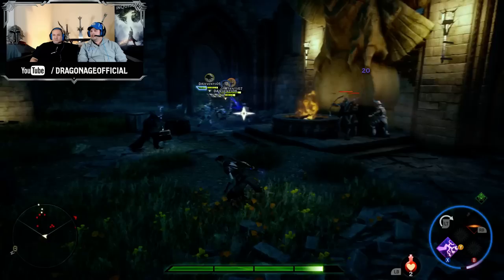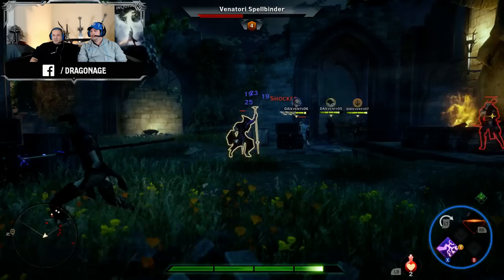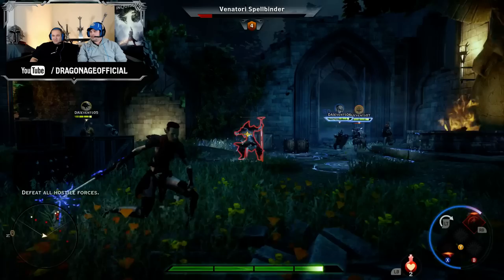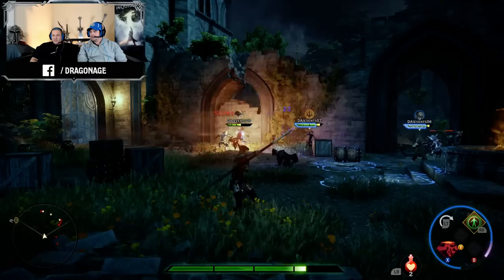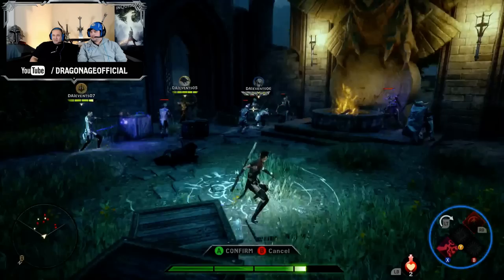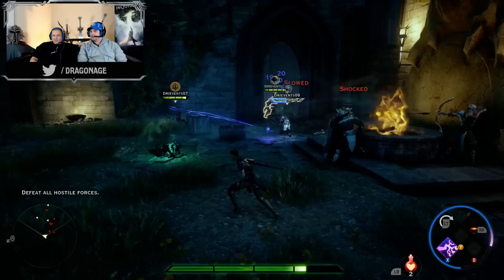It looks like there's a mage in the combat now. Let's highlight him and make sure our team is aware — a Venatori Spellbinder. We've got him target locked. Our archer made quick work of him. We're making sure our Legionnaire is nice and covered — he's got a full guard built up too.